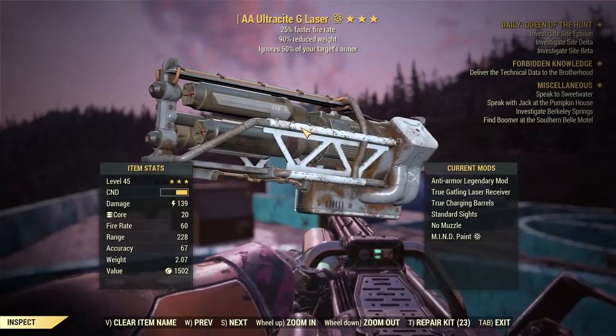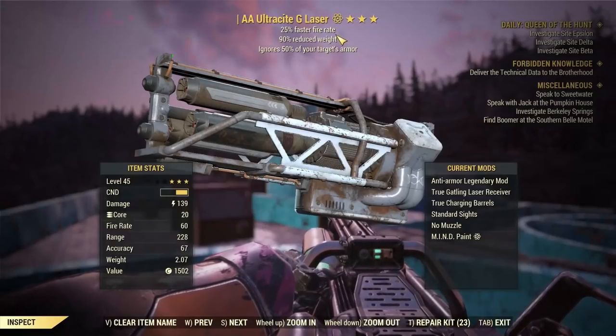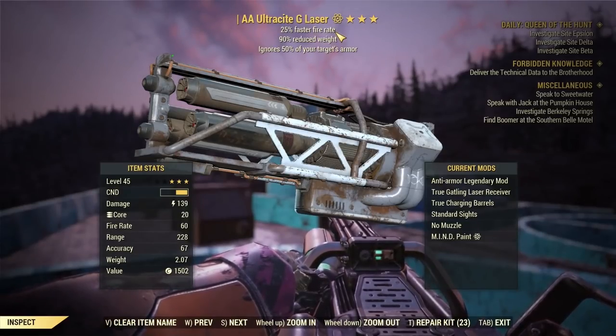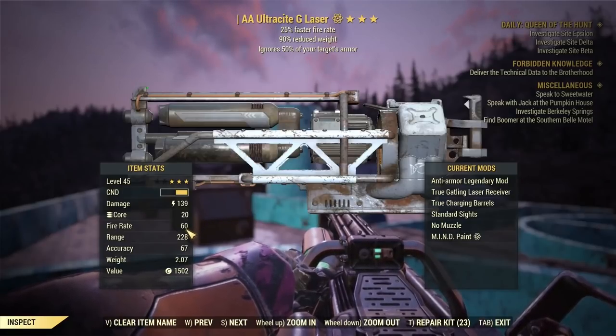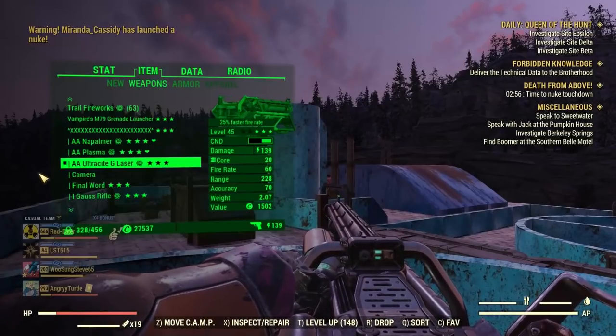And finally, why do I have 25% faster fire rate? It's the most important part. Not everyone knows this, but 25% faster fire rate does not mean the gun will have 25% more fire rate than a gun without this legendary effect. What it actually does is give the gun a flat fire rate bonus. In the case of the Ultracite Gatling Laser, this bonus is 30 fire rate — just flat — it has nothing to do with a percentage.